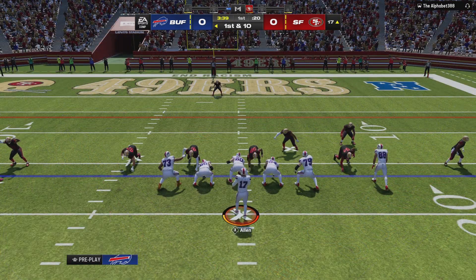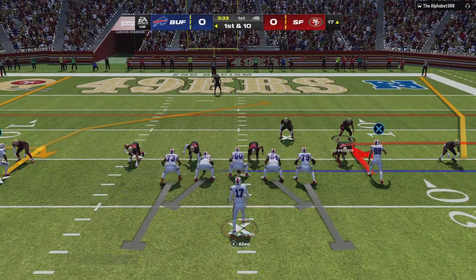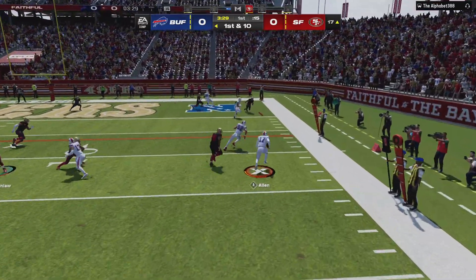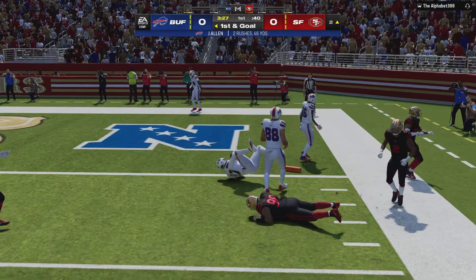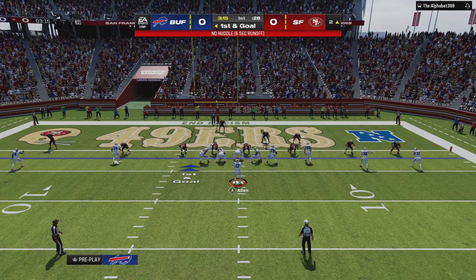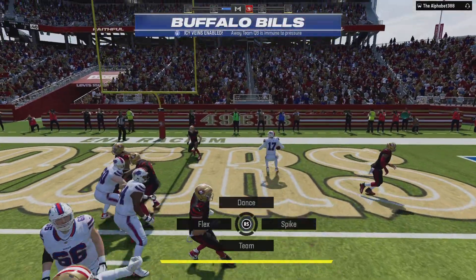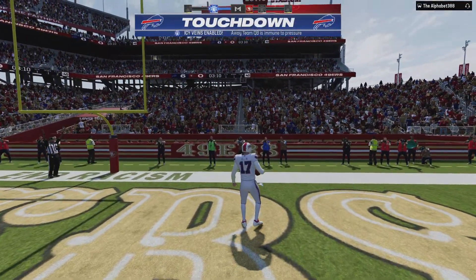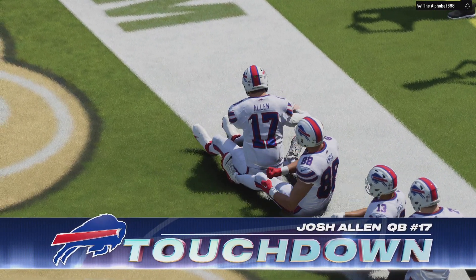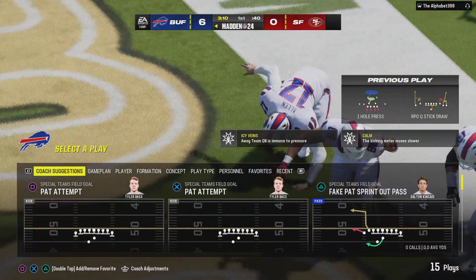From the 17, first and 10. They'll throw with Allen flushed to his right, and he'll be taken down at the two-yard line — first and goal. A chance for an early statement here on the road. Josh Allen takes it in from two yards out, and the Bills jump on top with the game's first score this afternoon.